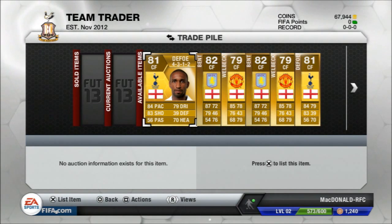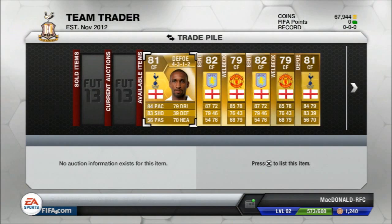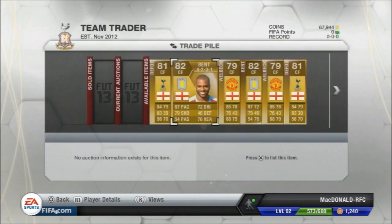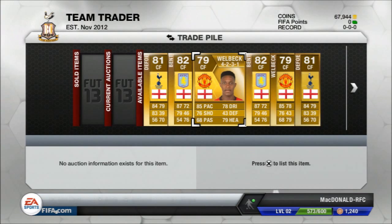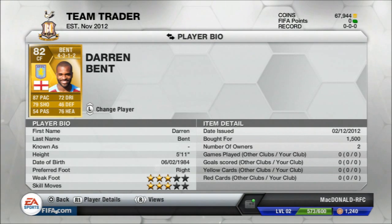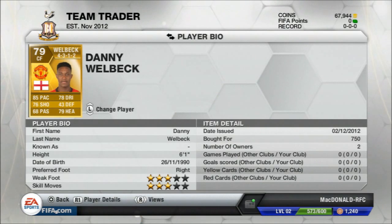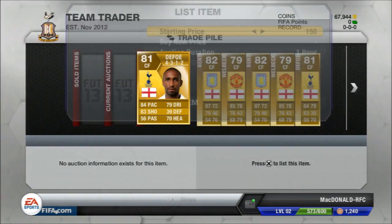Hey guys, it's MrGanzi11 here and today this is going to be episode 5 of Team Trader. This method is where you buy a striker from any league — just any striker — that goes for more in a centre forward formation. As you can see, I use the BPL and 3 English strikers: Folly, Welbeck, and Bent. They all go for around the same price of 1200 to 1500, and when you put them into centre forwards, the Welbecks go for 2400 and the Defoes and Bents go for around about 2800 coins.